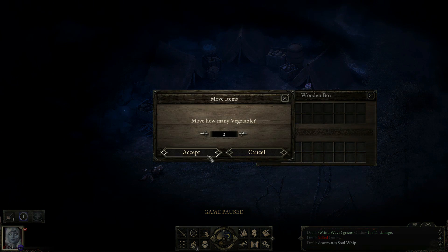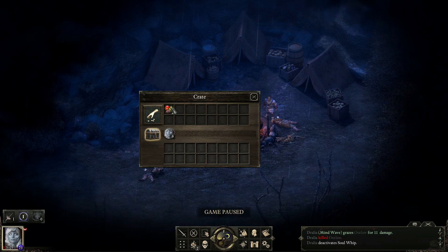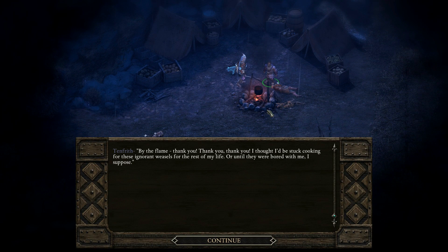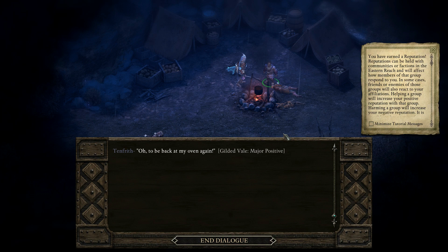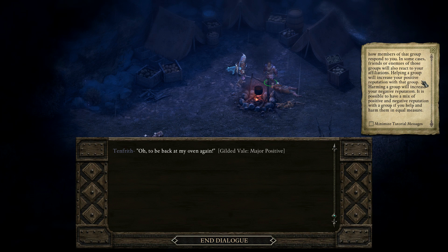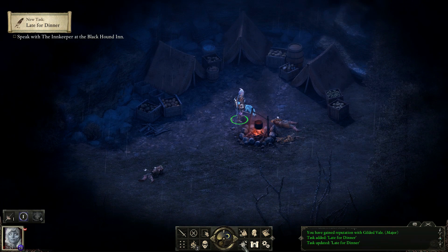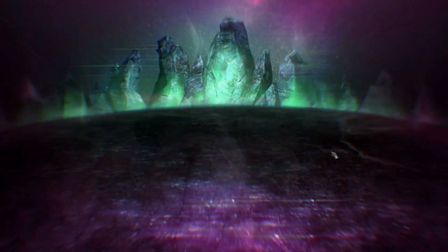Oh, now he wants to talk. Now you want to have a chat. Well, now you're in my team. Nope. Too bad. Fine. I've earned reputation. Great. Well, I'm gonna camp here because I'm in rough shape.